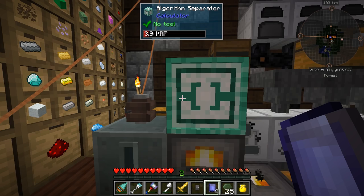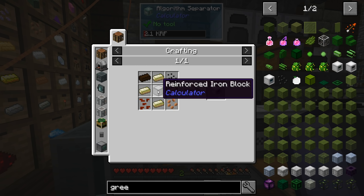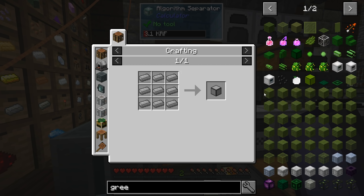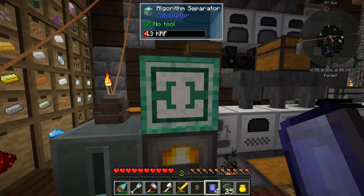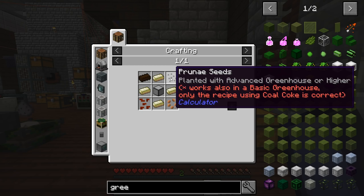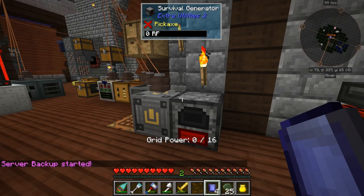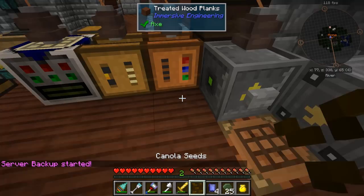I think I can put one diamond in here instead of just making it the other way. Plus it'll give us some Lapis, so that's not too bad. This goes relatively quickly — I can't complain too much. We're going to need to make the Basic Greenhouse first, which requires all these seeds. Server doing a backup — nice.